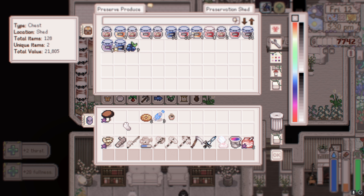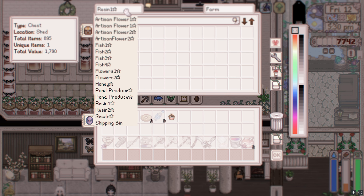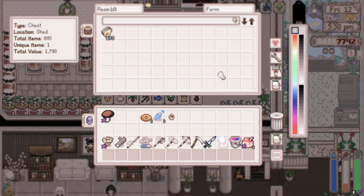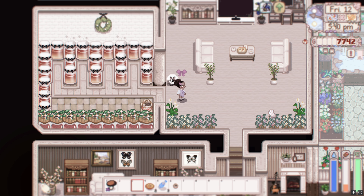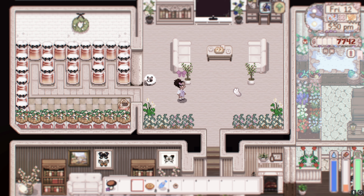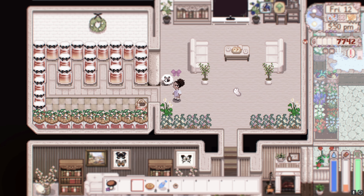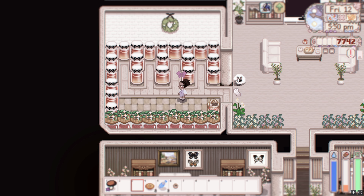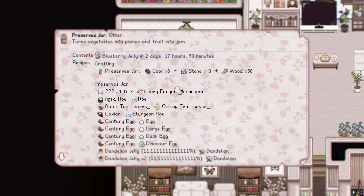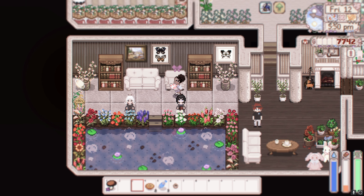This is my little preservation room. I need to put some stuff in it — oh I actually have a lot. I have some little jellies ready. The money is gonna roll in real soon! I might put two chests side by side so the Automate mod can do it itself without me having to do it every time, because sometimes I don't come in here that much.